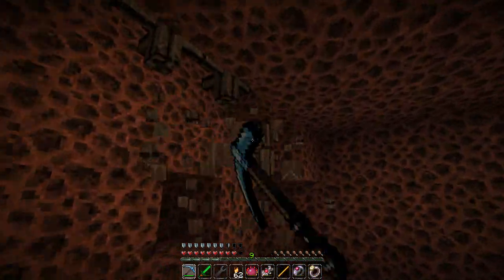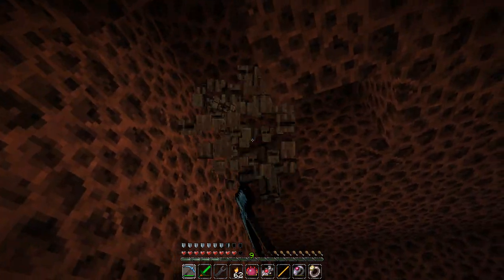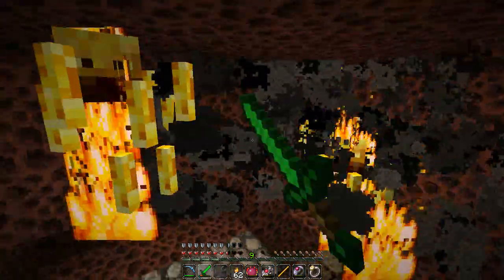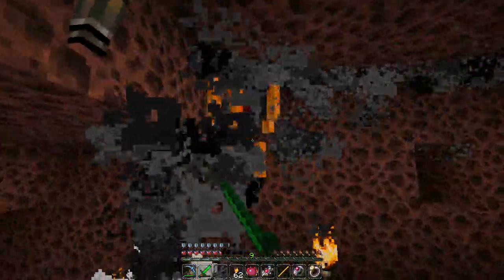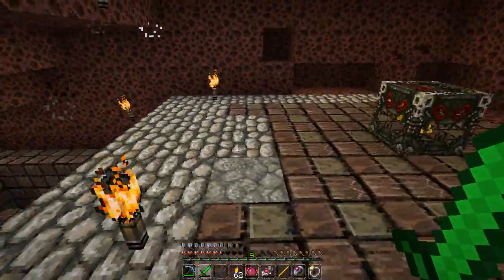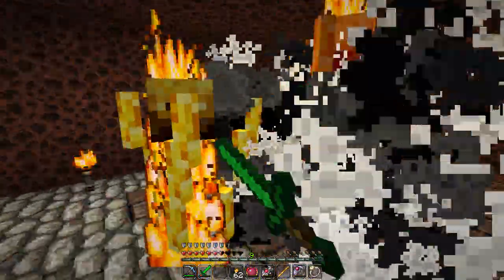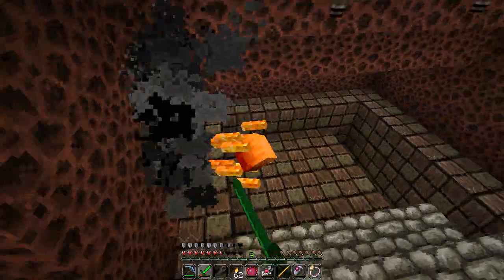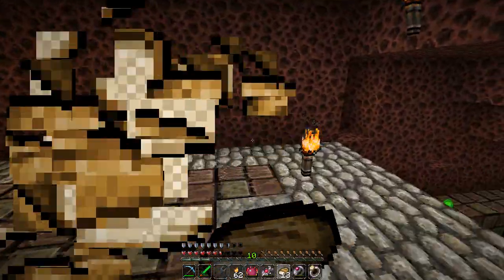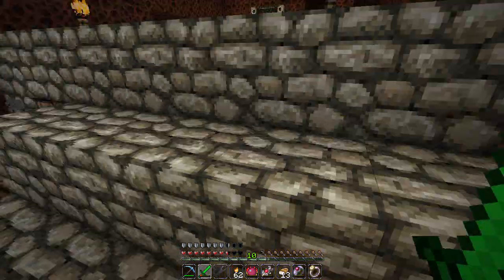I'm going to spend some time hollowing out this area and killing these blazes as they come by. I'll come back when I get down to the other spawner. I just hollowed out this whole area and let them come in. I had this giant room — it was all pretty, set up really nice. And the other blaze spawner is about 20 blocks this way in that direction. With two spawners, this whole place is just crawling with blazes. I came out of here with two stacks of blaze rods in maybe 20 minutes.